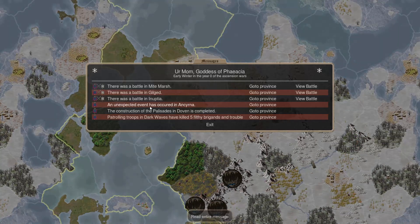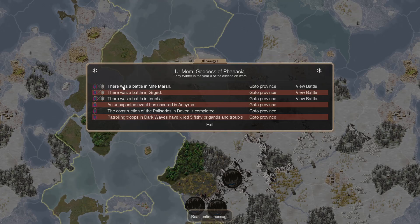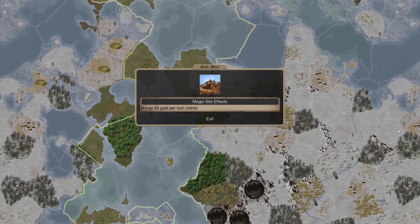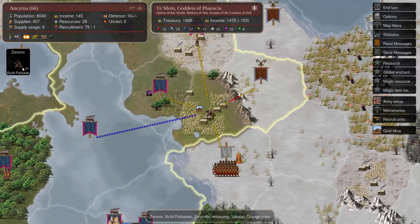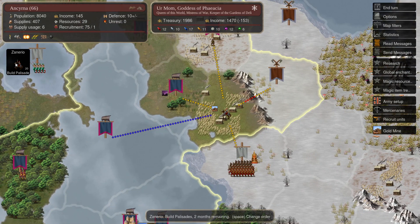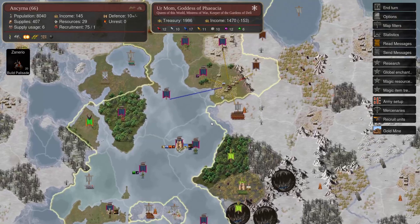There's an unexpected event — we found a random magic site in Ancerna, so income goes up to 60 gold per turn, which is amazing because I'm about to finish a fort there. So now it's going to generate an incredible amount of gold for me, boosted even more because it's a coastal province.